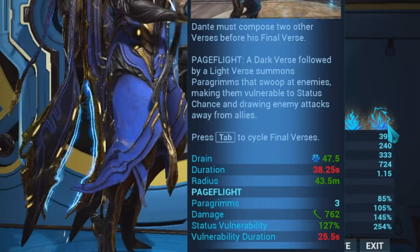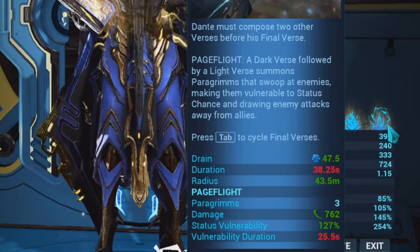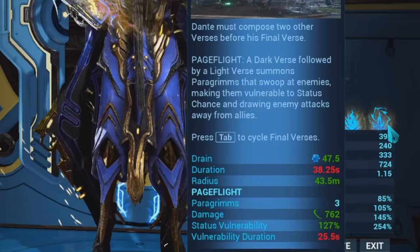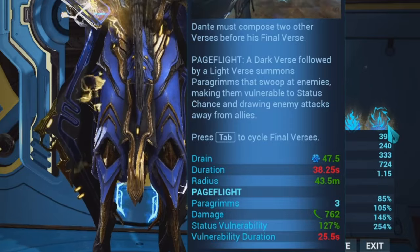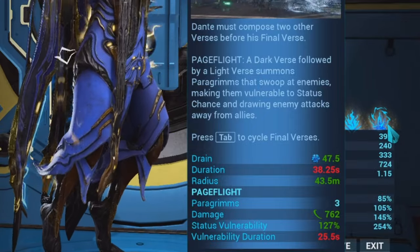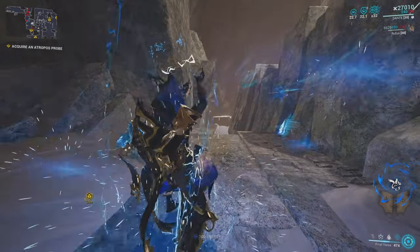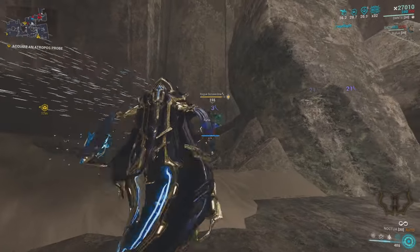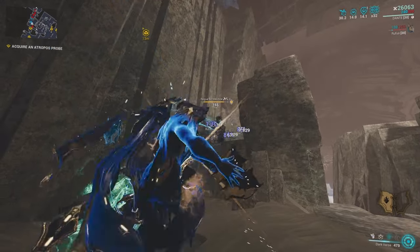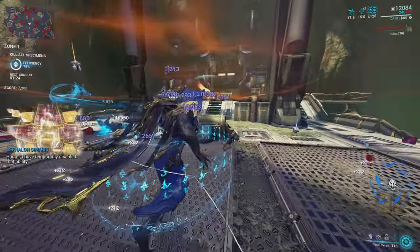Finally, the last story you can get with Final Verse is called Page Flight, obtained by having the left page be dark and the right page be light. Page Flight summons three spectral Peregrims that are immune to damage and have a high threat level, meaning any enemies that see these summons will actually prioritize attacking them over Dante and his allies. The Peregrims fly around enemies and slice them up with slash damage, and any enemy hit by a Peregrim is instantly more vulnerable to status chance, which is absolutely insane.